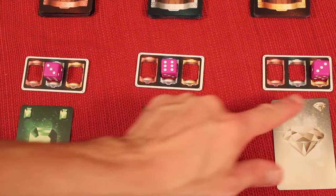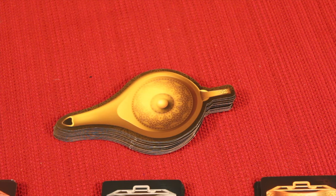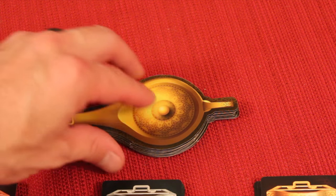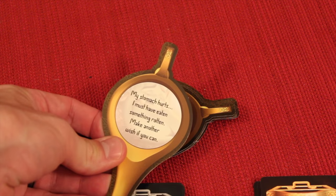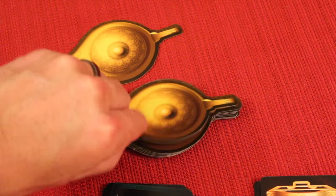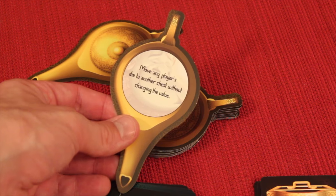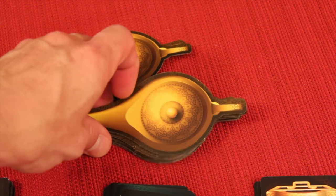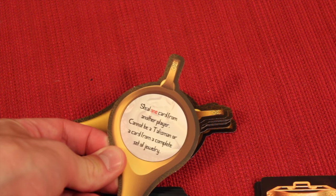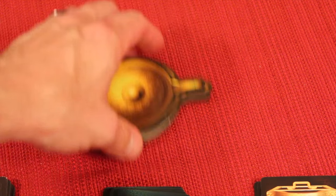If you see anybody else that has the same number die as you, you try to be the first to rub the genie's lamp — there's a speed element here. The first person of those two to touch it gets to go into the lamp. If multiple players have different dice that are the same, more than one player could get wishes. You draw a wish card — for example, one might say 'my stomach hurts, make another wish if you can.' If you don't like a wish, you put it to the bottom and draw another. You get up to three chances; you'll be stuck with the third one. One wish might say 'steal one card from another player, but it can't be a talisman or card of a complete set.'